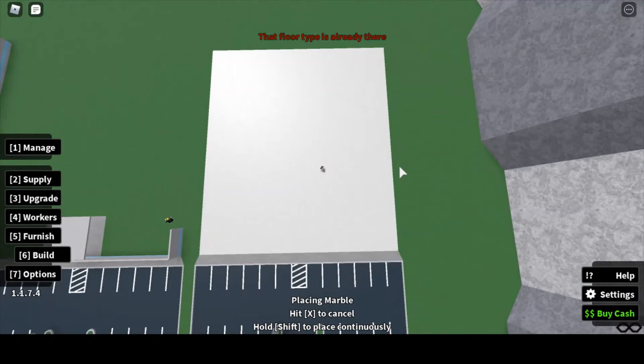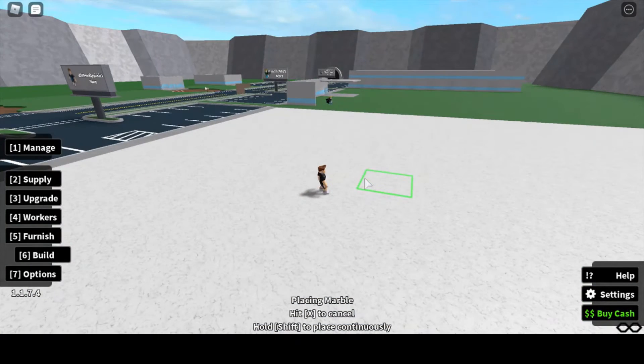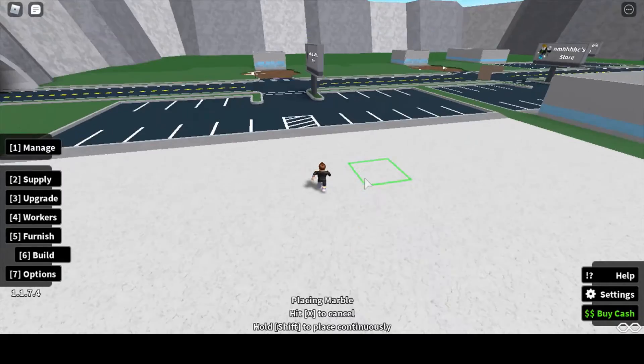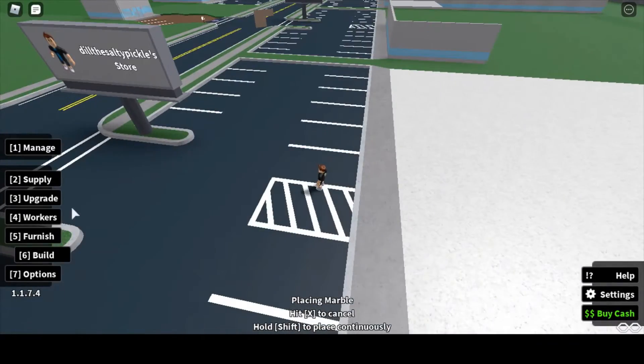We are done placing all of the flooring down. Now what we should do is place all the walls.